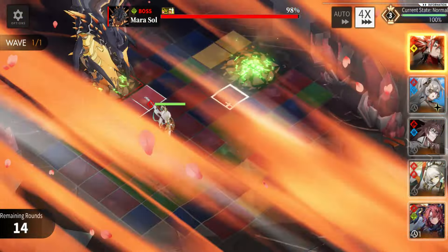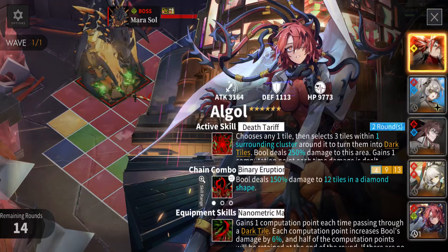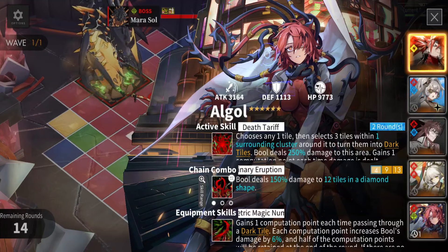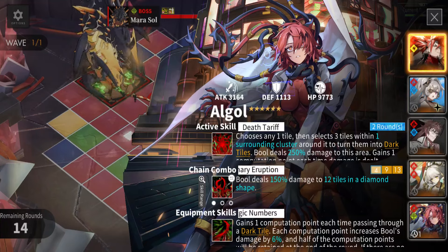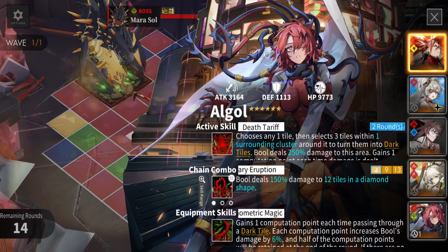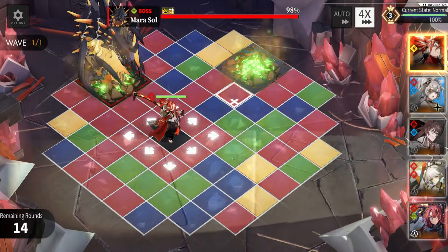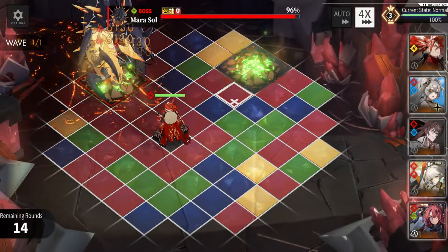We don't make any red dark tiles for ourselves — we simply keep dark tiles red. That's how the skill works: you select a tile in the running cluster, you can select three tiles, and after that you can turn them into dark tiles. It can work for any tile — it doesn't make a specific color, they keep their native color. On top of that it does damage, and for every instance of damage you get a computation point which also increases your damage even more.